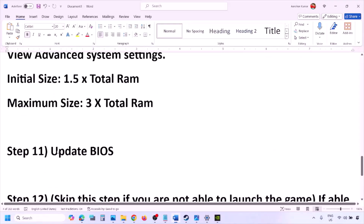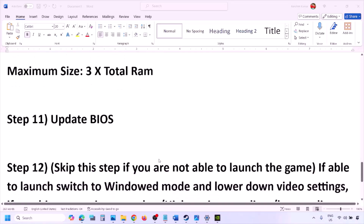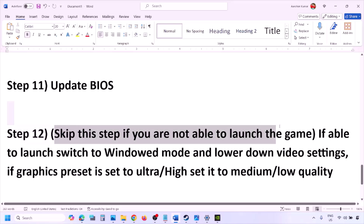The next step is to update the system BIOS. Go to your system manufacturer's website (e.g., Dell or Lenovo), select your model number, and find the latest BIOS update in the software and download page. For laptops, make sure the battery is above 10% and the AC adapter is connected before updating. Do not unplug the power cable during the update. After the BIOS update, log in and launch the game.